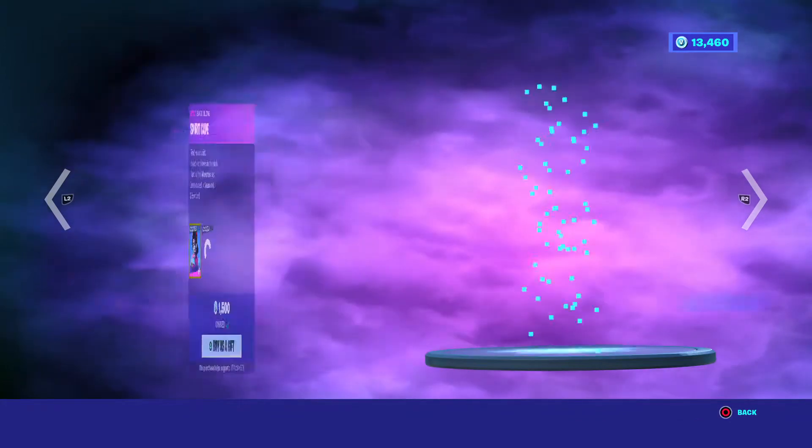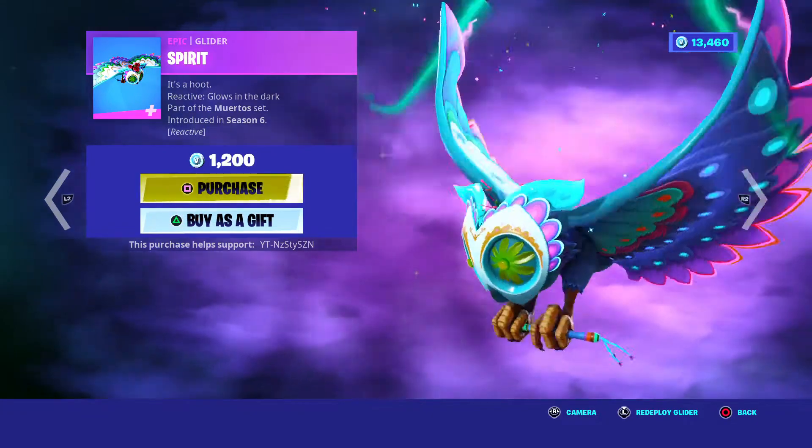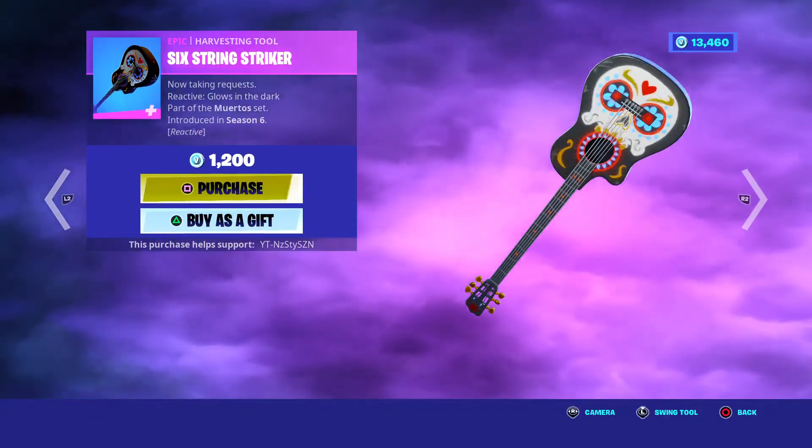We've got the Dante Skin, Season 6, 1500 — I bought it for the Cape. We've got Rozza, Season 6, 1500. Spirit Glider 1200 and we've got the Six String Stryker 1200.